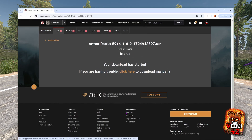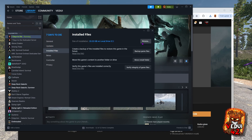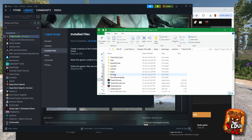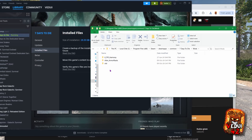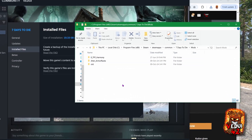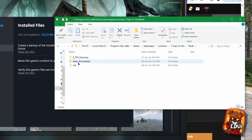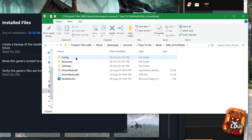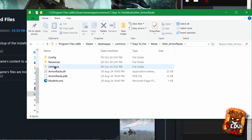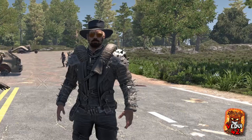It'll ask you to do slow or fast download — just do slow because that's the free one — and save it somewhere. Then head to Steam, Properties, go to Install Files and Browse. Once you're there, go to Mods and basically just extract it into this folder. When you extract it, make sure it looks like this: it should say Alt Armor Racks. Clicking it once should bring up config resources, etc. And that's it — restart your game and it will work.